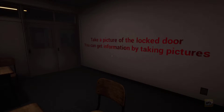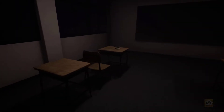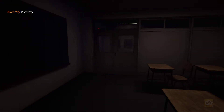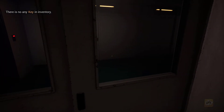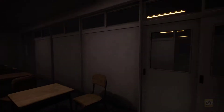Take a picture of the locked door — you can get information by taking pictures. I'm not exactly sure how to do that. Camera added. The entry is empty. Now those doors are the wrong way around, surely — unless they're sliders. There's no key in the inventory. The models and textures look really nice. The game looks quite pleasing, which is really nice. I've played some really crappy ones recently, so this might be a bit better.